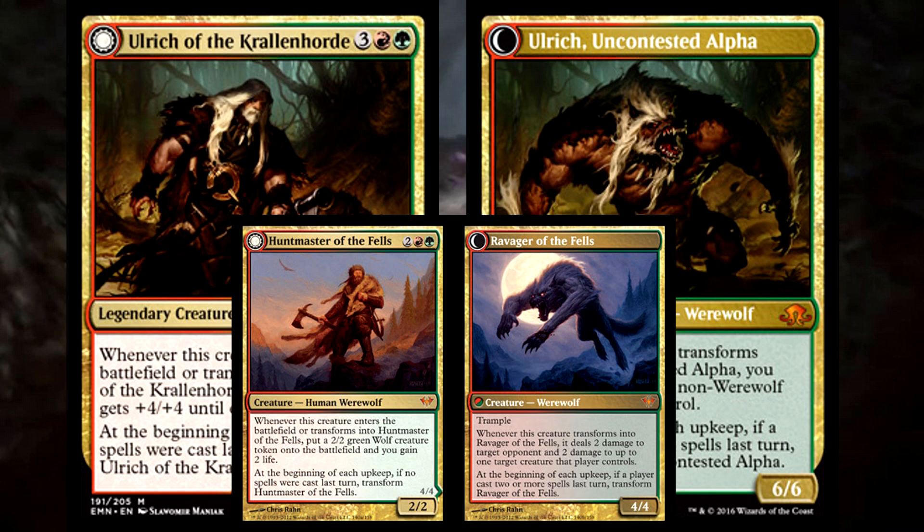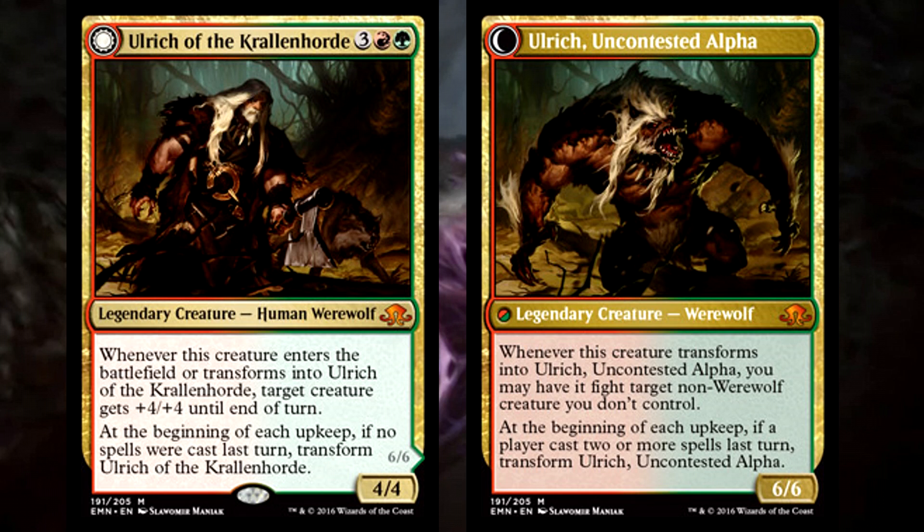Sure, Huntmaster's stats are worse, but it's cheaper and had really impactful abilities. It dealt pure damage rather than fighting, gained you life, dealt damage to the opponent, and even summoned 2/2 wolf tokens — so much value in a single card. But here we are, returning to Innistrad and finally getting that werewolf commander we've all been waiting for. And all I feel like saying is... eh, it's alright.